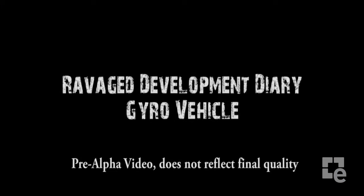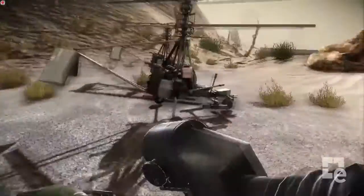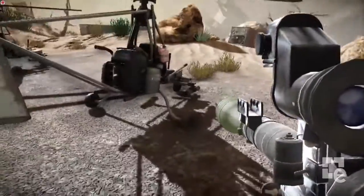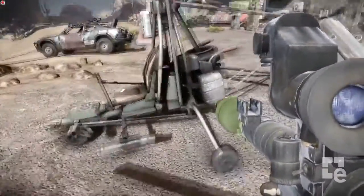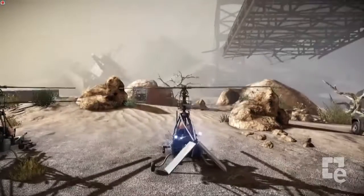Hi, my name is Boris. Today I'm going to show you the Gyro Helicopter. The Gyro Helicopter is one of the coolest vehicles inside of Ravaged. It's very fast, very nimble and it's very difficult to fly, which makes it very cool because once you learn how to use this vehicle, it's one of the most powerful and most deadliest vehicles on the battlefield.